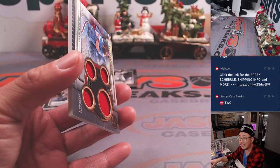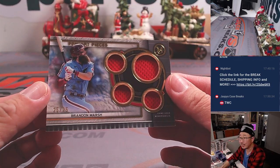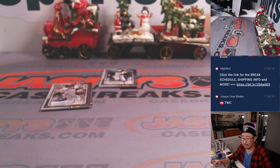Behind Joey Votto is a quad relic — Brandon Marsh, 25 out of 25. NL East, Matt.